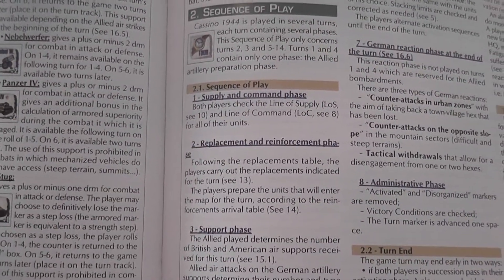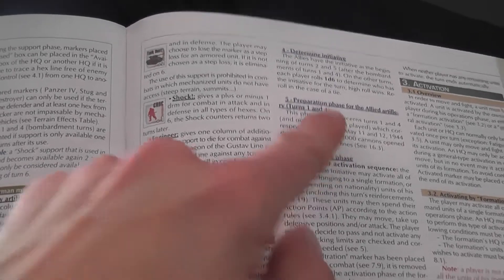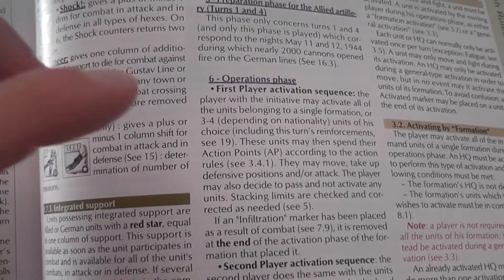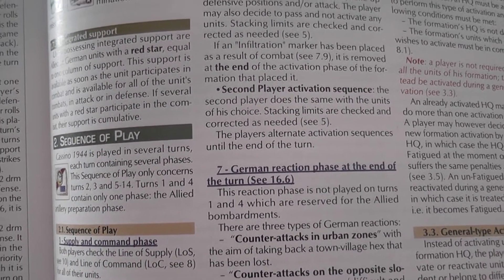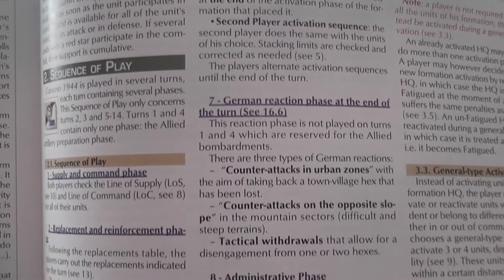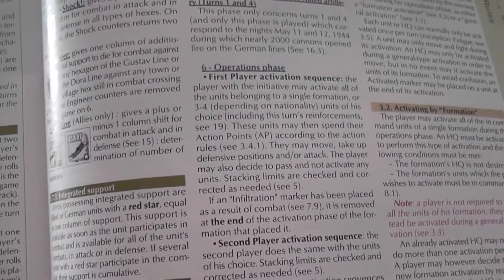The sequence of play includes supply and command, replacement and reinforcement, a support phase, determining initiative, a preparation phase for the artillery, and then the operations phase — which really is the most important phase of the game. Starting from turn five, you also have a special phase in which the German player can react and may be assigned specific types of counterattacks.